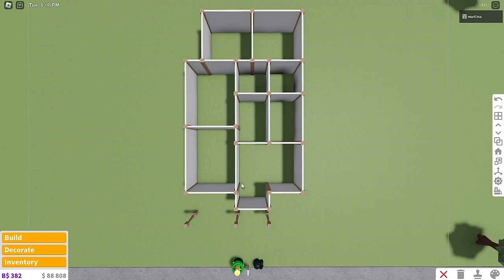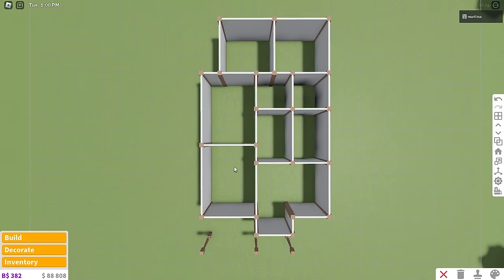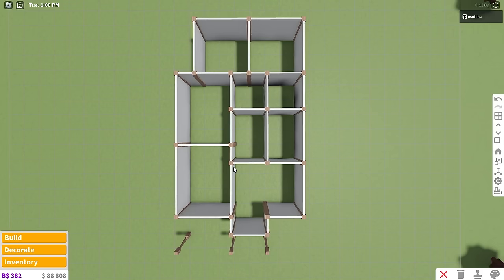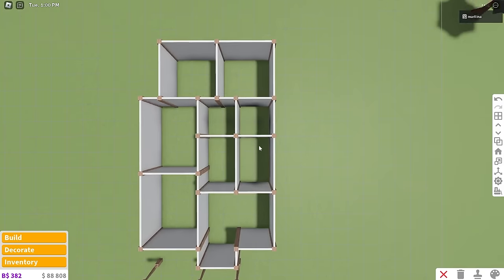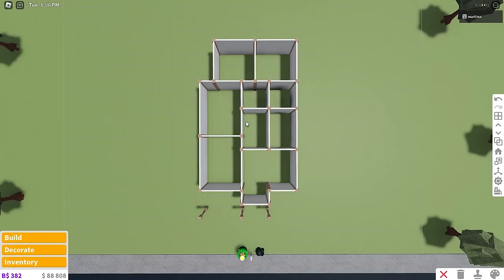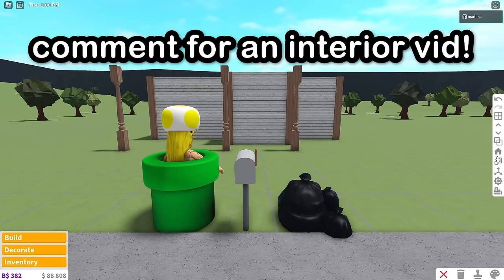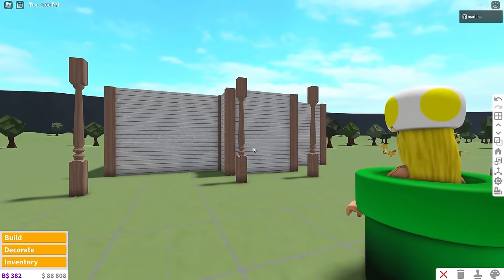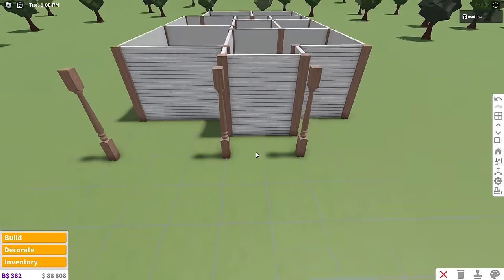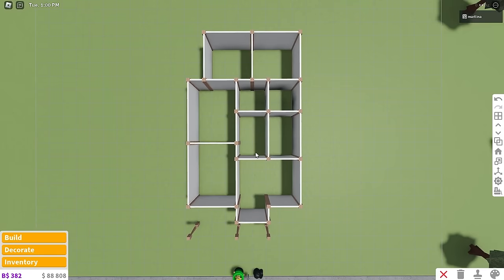This is gonna be the living room and entrance foyer area, this is a garage, this is a hallway, and then this is a kitchen and dining room, bathroom, bathroom, bedroom, bedroom — so two bedrooms, two bathrooms. Let me know if you want to see an interior video. We're gonna focus on the exterior itself today.